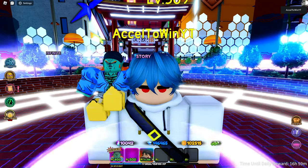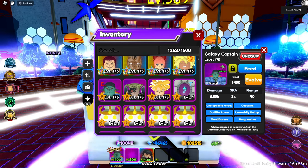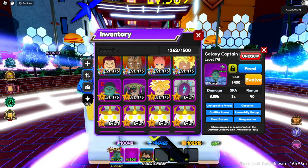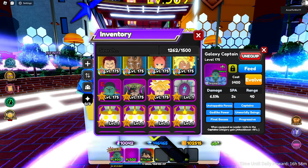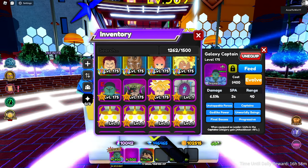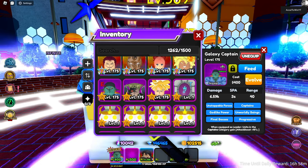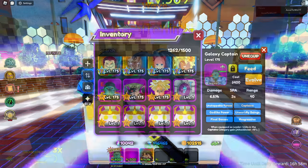What's up guys, today we're doing a video on Galaxy Captain, from Dragon Ball Z — specifically the Bojack movie. This is level 175, nature type, ground unit. 400 placement, 6.5k kit, 9k damage, 3 attack speed, and 40 range at level 175. It has six categories: Unstoppable Forces, Captain, Godlike Power, Unworldly Beans, Final Bosses, and Progressive. The leader skill gives units in the Captain category a plus 15 attack boost.